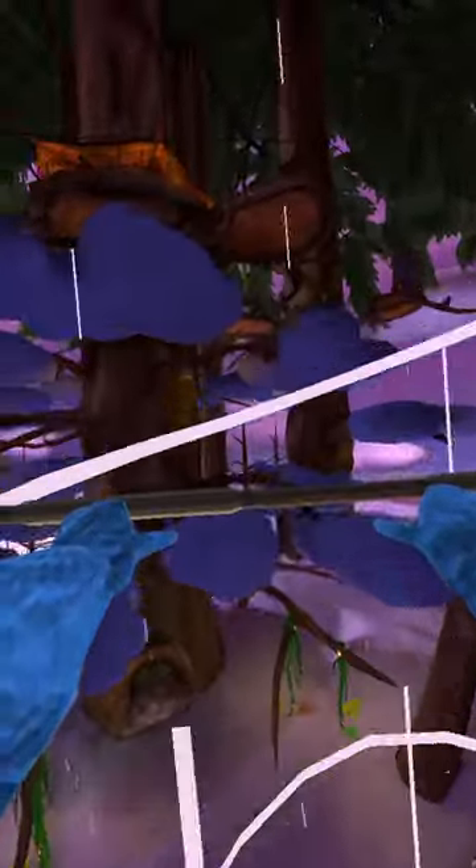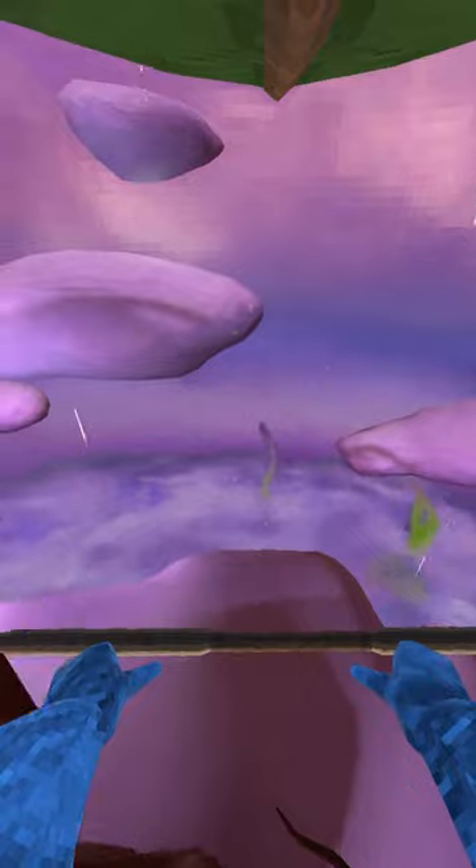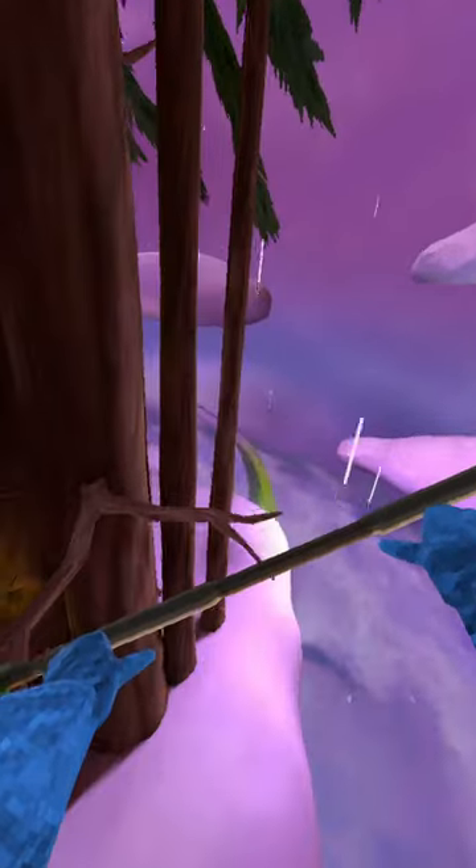If you want to go down, you just push your hands down, and if you want to go up, you push your hands up. If your hands are at the same altitude, you go straight, but if they're at different altitudes, you turn.